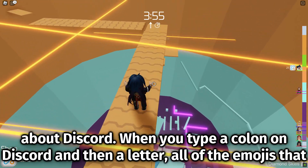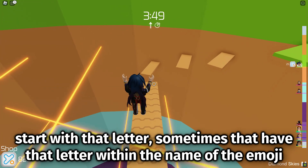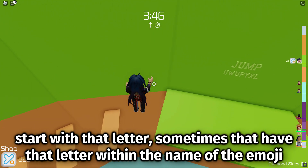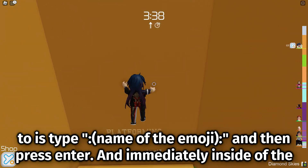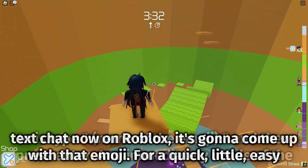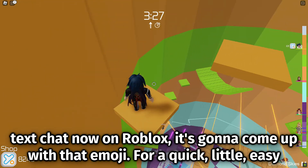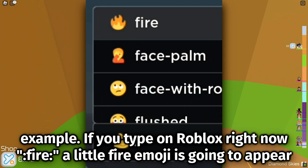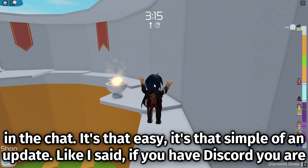Thinking about Discord — when you type a colon and then a letter, all of the emojis that start with that letter, or sometimes have that letter within the name of the emoji, will appear as a recommendation for you to choose. All you have to do is type colon, the name of the emoji, colon, then press enter, and immediately inside the text chat on Roblox it's going to come up with that emoji. For a quick easy example, if you type colon fire colon, a little fire emoji is going to appear in the chat.